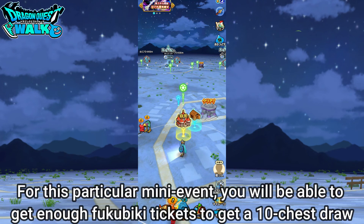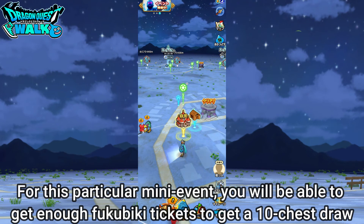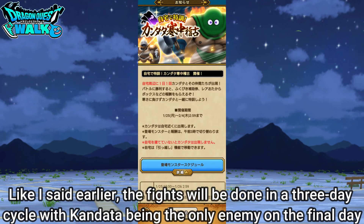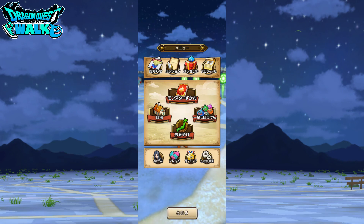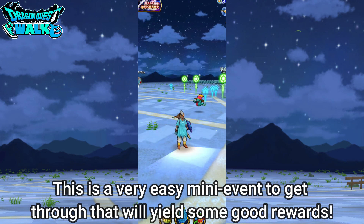This event is going to let you get Fukubiki tickets for the current most recent Fukubiki, so that's actually a very good reason to do this every day. Again, the first day is Kandata and Goldman, followed by Kandata and his henchmen, then it repeats that two more times, and on the 10th day it's just Kandata. Definitely do this — it's pretty much free gifts.